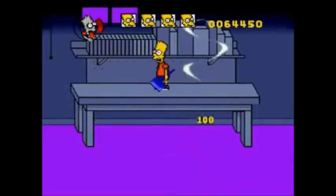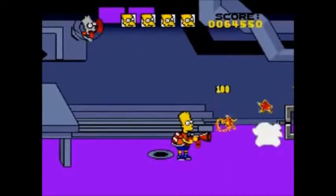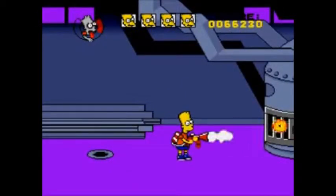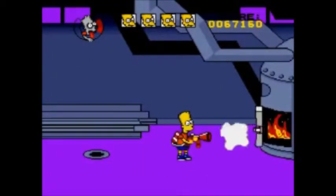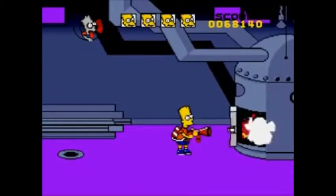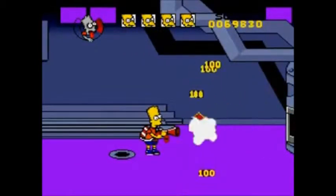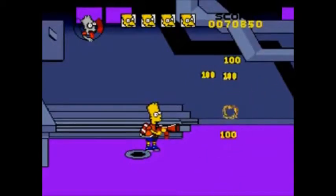Now we're progressing in the Itchy and Scratchy level, getting those papers — life-threatening papers. Gained some points here. I like the way the points just kind of pop and then fall — that's great. I guess this is like the cartoon version of The Simpsons house with Itchy and Scratchy in it. I like to just sit here and get these points. By getting points, you're actually able to get a lot of great treats from that.